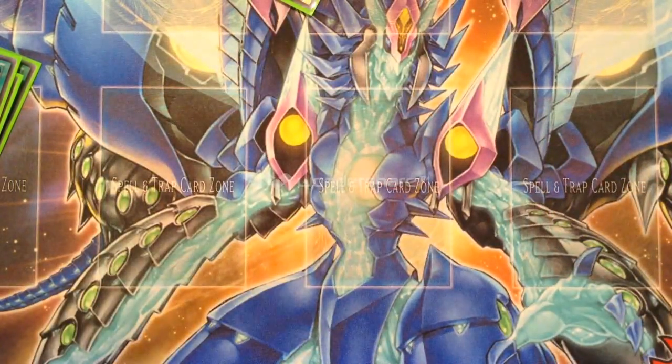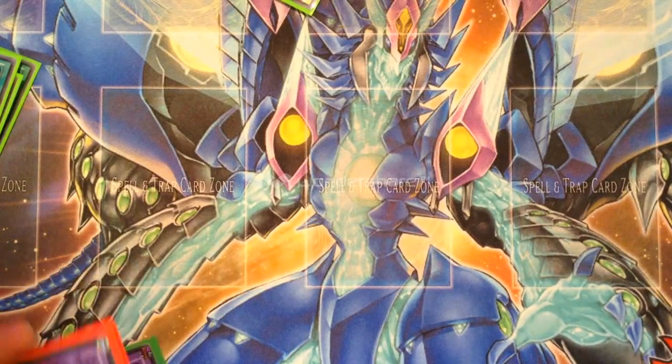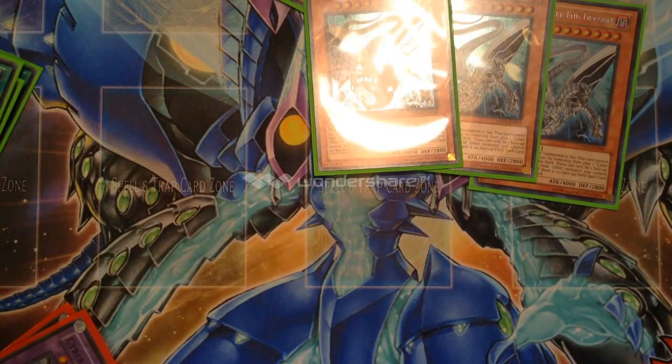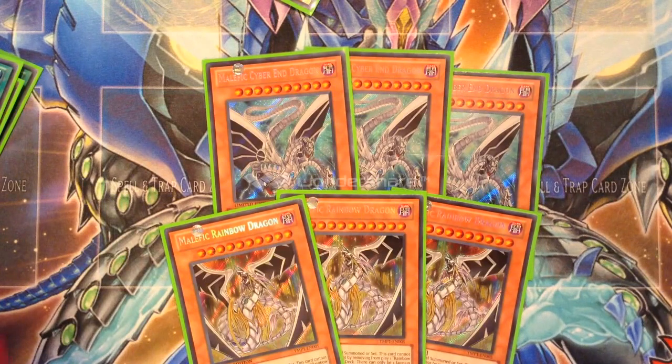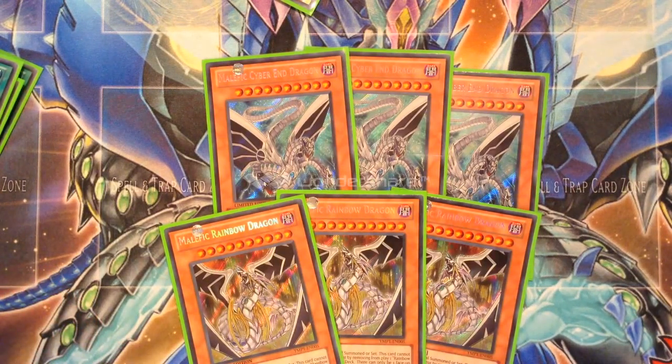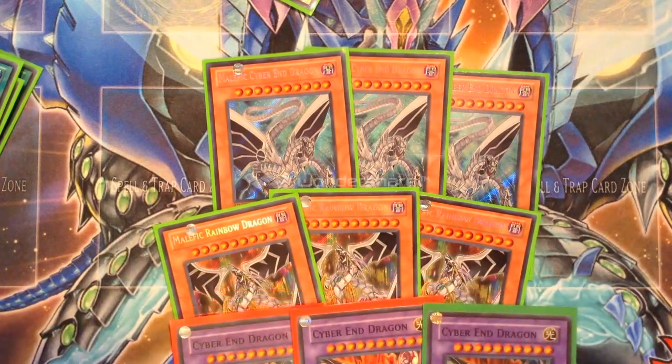That's about it for this Malefic Drain deck — amazing deck, did really well with it. I'm going with the Rainbow Dragon version over the Stardust version because it's just more powerful. Matchups I played: Exodia, Mythic Rulers, and Psychics. I lost to Psychics — won the first game but then the Turrabbees came out and I couldn't use my Dualities. Other than that, that's pretty much it for my Malefic Drain deck.